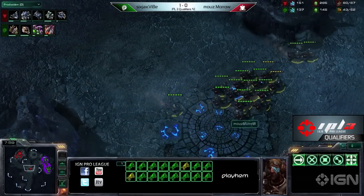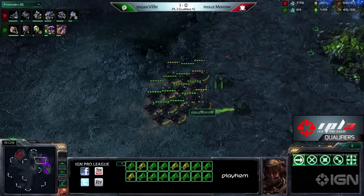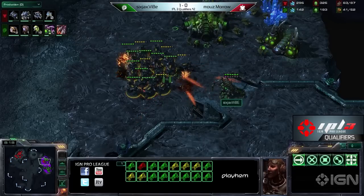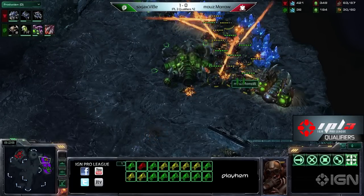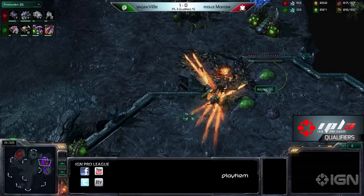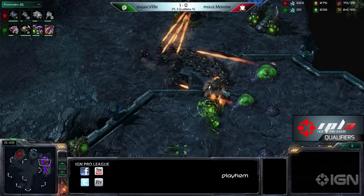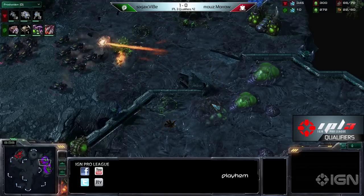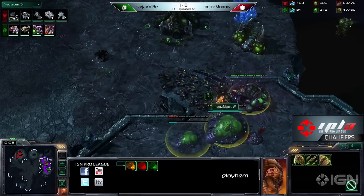That's so many Hellions — over 16 Hellions at the 8-minute mark. This is insanity. Vibe is in a lot of trouble. Oh my God, the roaches are just getting demolished. The roaches are actually dying to fire. What a build from Maro. So abusive. Maro has a distinct advantage here — he plays Zerg, so he understands the abusiveness of specific builds. Vibe was seriously prepared for Hellions, but not prepared for 16 Hellions. He still died. I like the triple Evo chamber, but eventually the flames are going to burn this down.